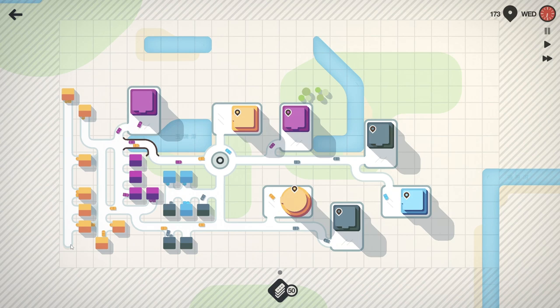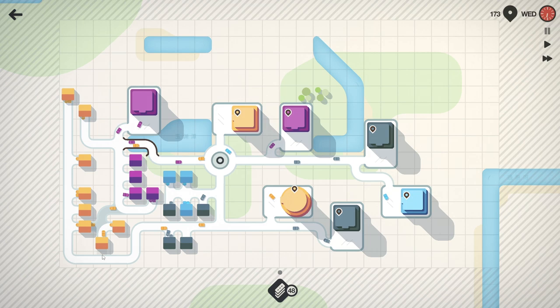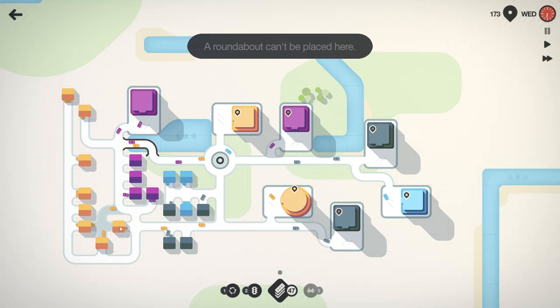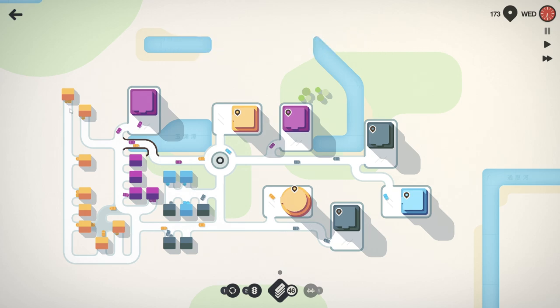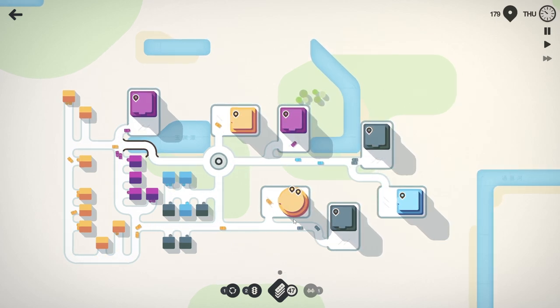Everyone's going to hate me for this - separate the purple. This yellow has to go all the way down here. So let's keep it attached - we could attach this here and put a roundabout. Oh we can't put a roundabout there because of that. I think it's because the house is too close. We still need that in case they want to go to this yellow one. This might be dangerous but let's try it - let's see how we do.